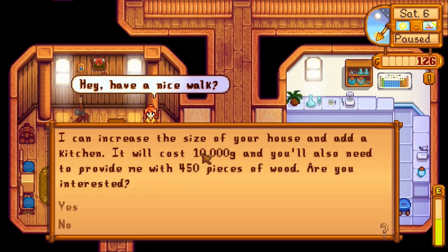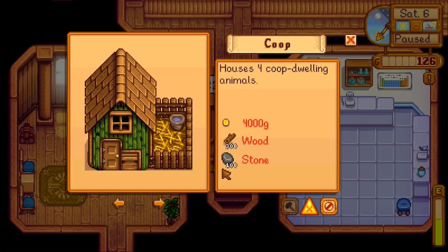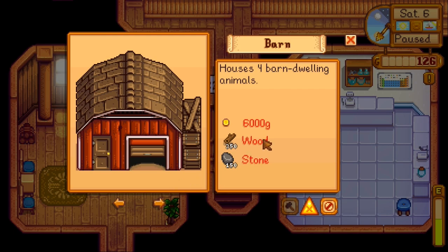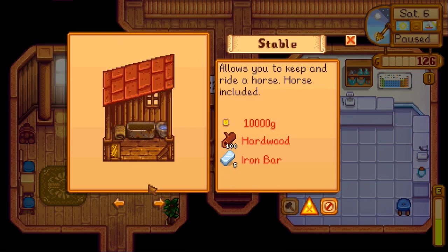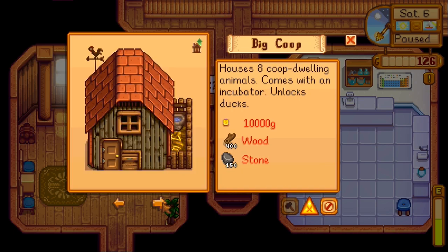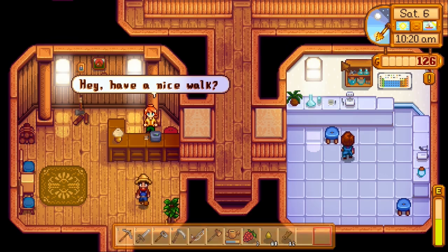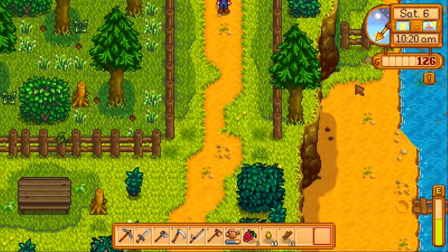Alright, so Robin. How much is it going to cost to upgrade my house? Oh, it's 10,000 gold — that's a lot more than I remembered. And 450 pieces of wood. We want to, but yeah, we can't afford it right now. How much is a barn? 6,000. That was close. And wood and stone, like always. A well — I never build a well. A stable is going to be a long-term goal, not really that important. I still don't have any idea what the benefit of a slime hutch is. We can upgrade our chicken coop at some point, but not now.